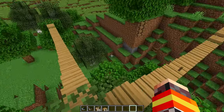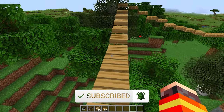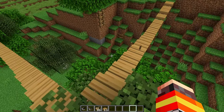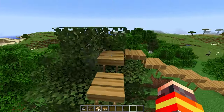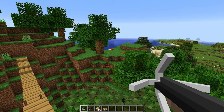Before we get into the nitty-gritty details, don't forget to drop a like on the video and consider subscribing because I upload Minecraft mod showcases like this on the channel on a regular basis. Let's get started with the rope bridge mod showcase. The rope bridges are not manually built — you can deploy them automatically using the bridge building gun.